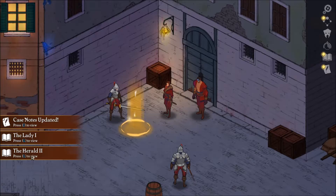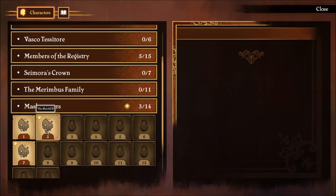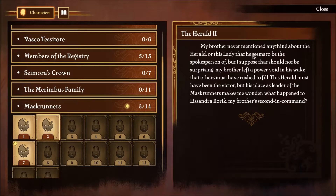So we have information about this old Lady and some updates in our case. My brother never mentioned anything about the herald or this Lady that he seems to be the spokesperson of. But I suppose that should not be surprising - my brother left a power void in his wake that others must have rushed to fill. This herald must have been the victor in claiming his place as leader of the mask runners.